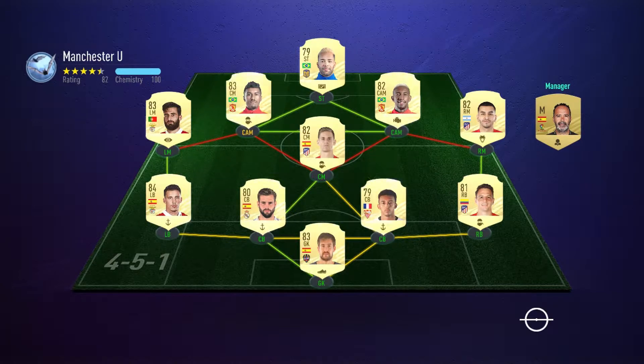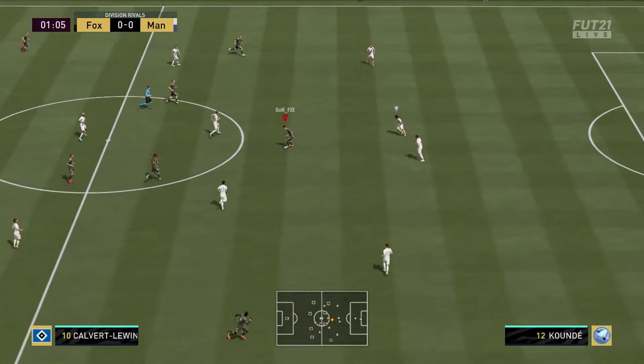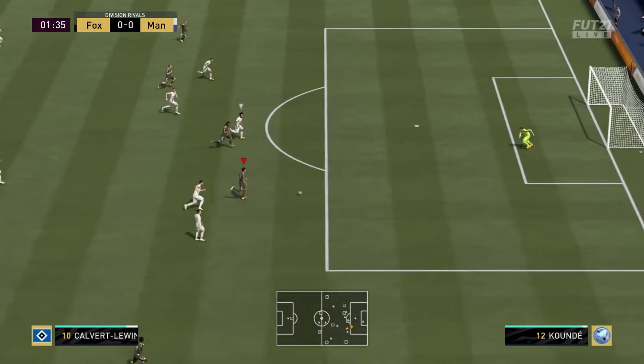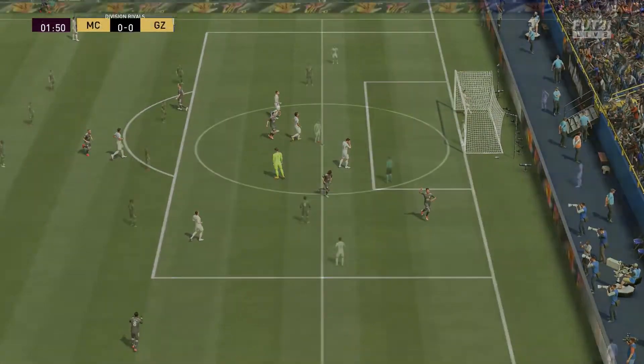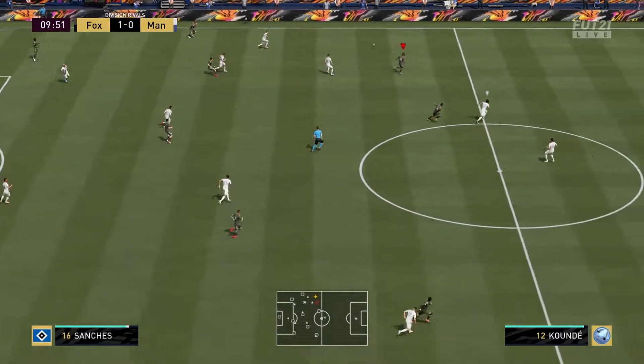This is the first team, so it's a pretty decent team — not bad by any means. Here you can see our opponent has the ball, Renato Sanchez with a very good interception. Gives it to Calvert-Lewin, who — oh, this was just a filthy goal. This was right after kickoff as well. Calvert-Lewin just ran through his defense, there was nothing he could do about it.